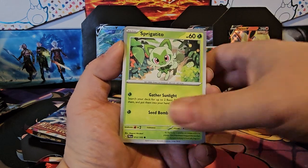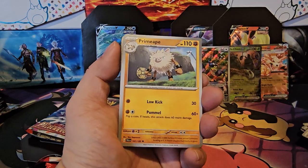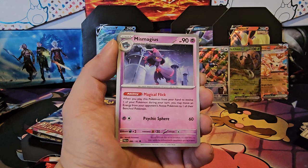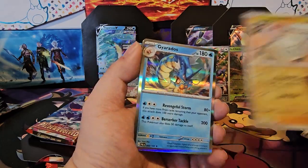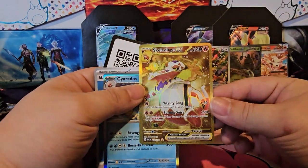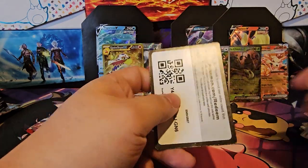Tandemaus, Sprigatito, Magnemite, Gnocchi, Primeape, Grusha, Mismagius, Magnemite reverse, Gyarados — oh wait, oh nice, almost missed that one! Skeledirge — Skeledirge Secret Rare, or Gold Card! And yep, code card.